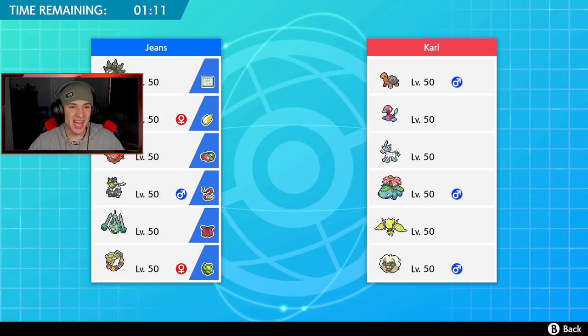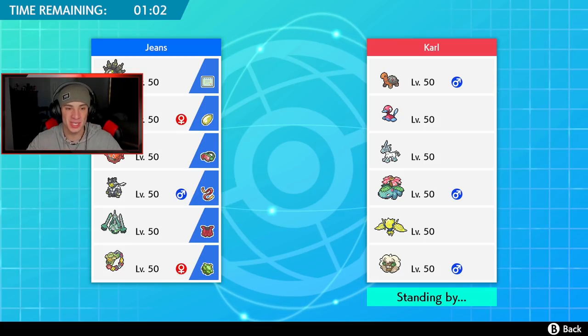Let's get rolling with this Zygarde team — I cannot wait to show it off. I seriously think this Pokemon is going to be an absolute beast in Series 8 due to its ability. When it drops below half HP it changes forms, gets a massive base HP boost, and its stats go crazy. First battle, we're going up against a drought team — this guy's got Torkoal, Venusaur, Glastrier, and Trick Room.